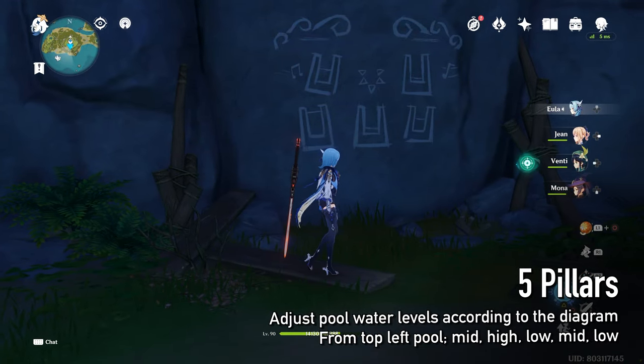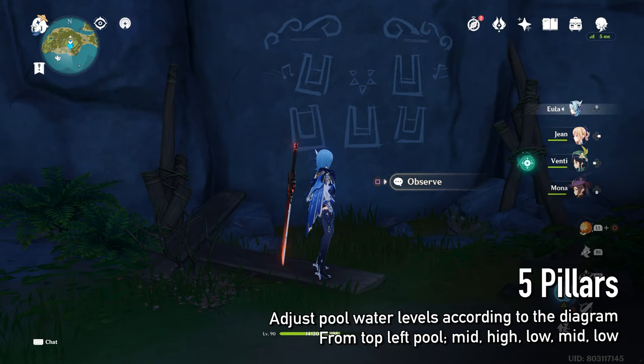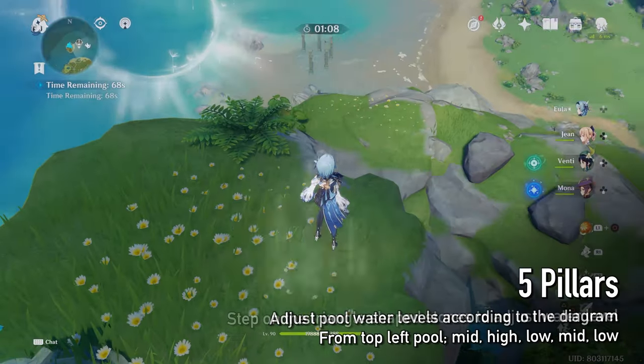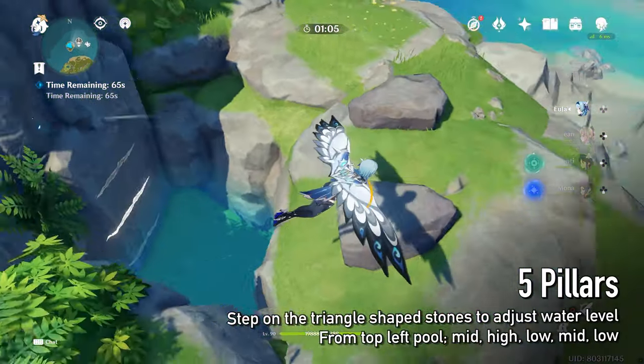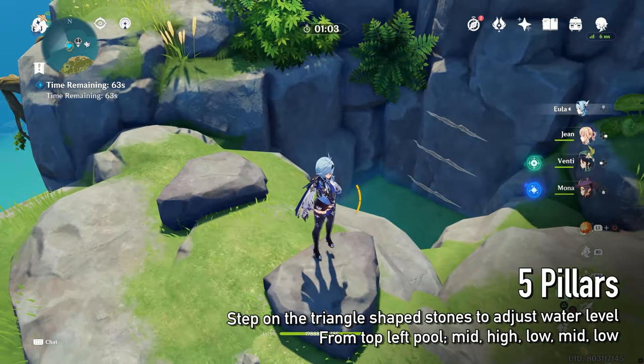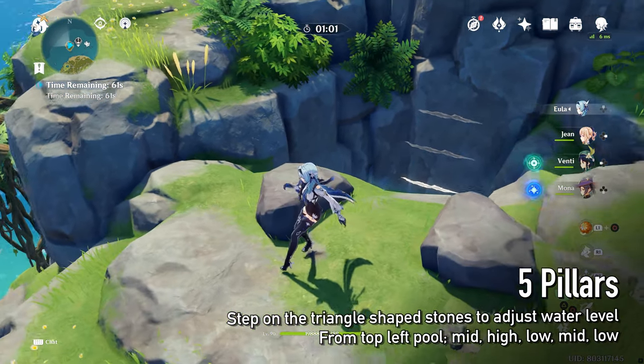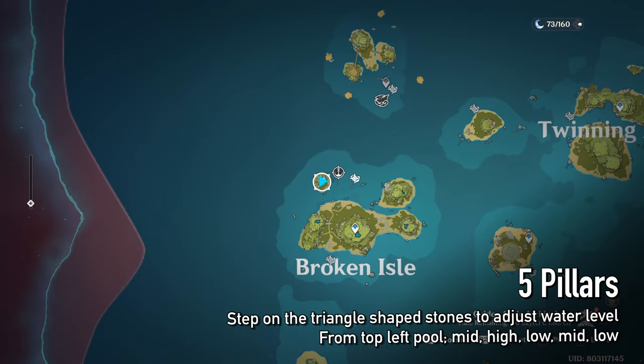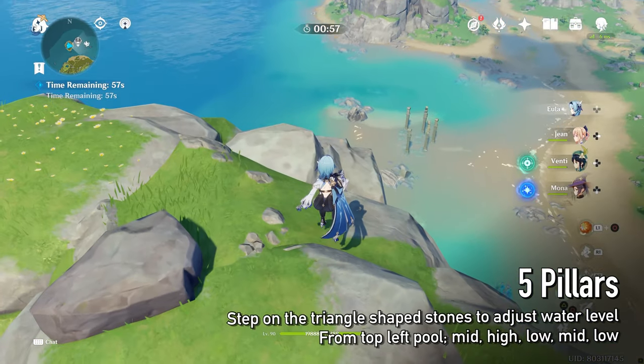This diagram shows reference to water levels for five pools. The pools are located on each mountain. Step on these triangle stones to reduce or increase water level. From the top left pool, counterclockwise, the water levels are middle, high, low, middle, and low.